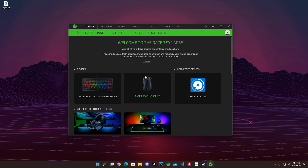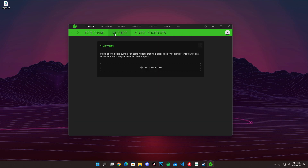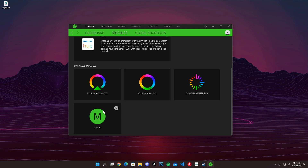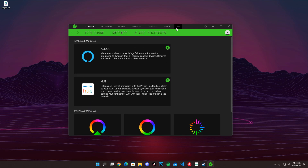When you're downloading it, it should give you an option to select macro. But if it doesn't, you can go here in modules. If you don't see the macro tab, these three dots — you can go to modules and then download macro from here. Once you restart it, you should see the macro tab.